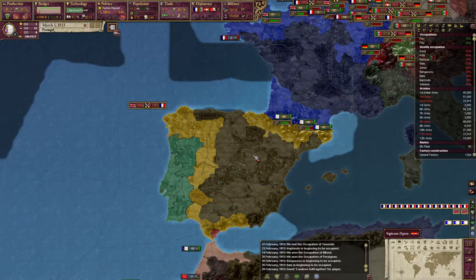Greetings, programs. I'm Young Napoleon, and I want to welcome you back to my Victoria 2 Let's Play series. This is episode 40 of a Portuguese Imperial colonial restoration run with nomads and all of the DLCs.